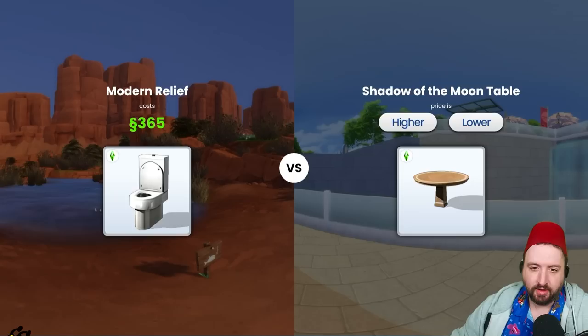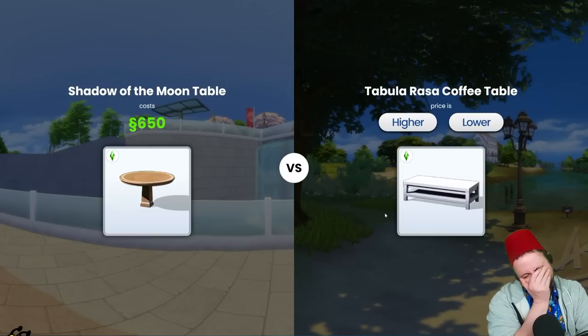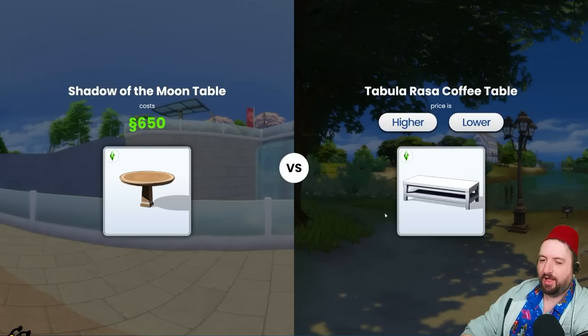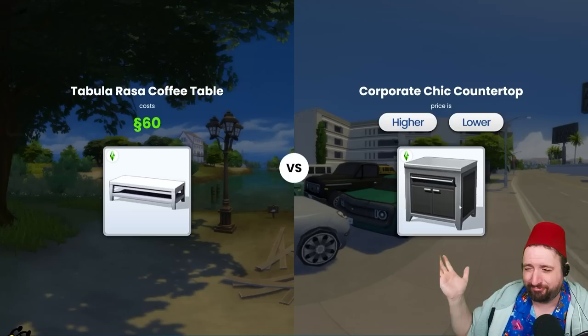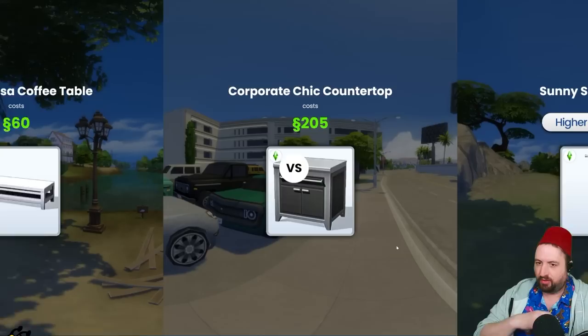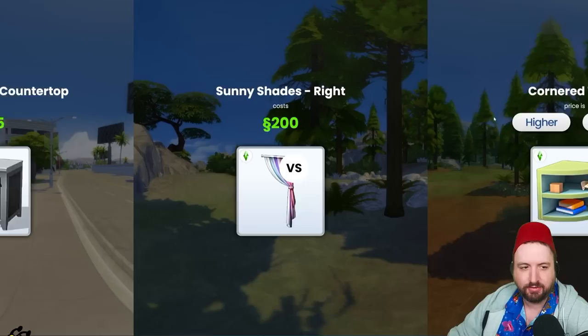Let's ask my Twitch chat one more time. The chat said higher — were they right? They were right! Okay, 650. Now this coffee table — that can't be more than 650, no way. Going lower. Oh, it's way low — 60 simoleons! But the other table was like 600 — what are these prices? This cabinet is definitely higher than 60. Yes — 205. And this curtain has gotta be lower than that. Okay, 200 — oh, just lower!